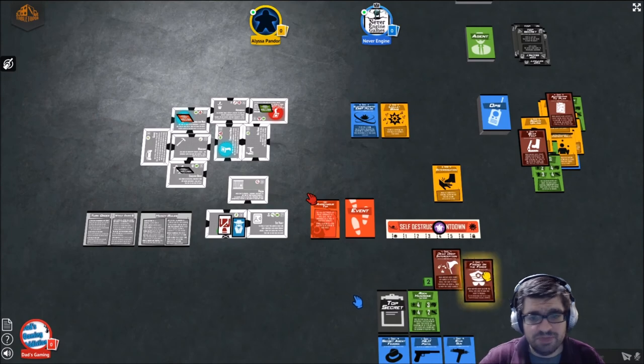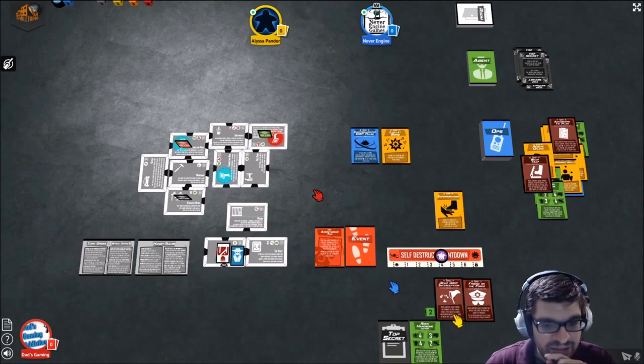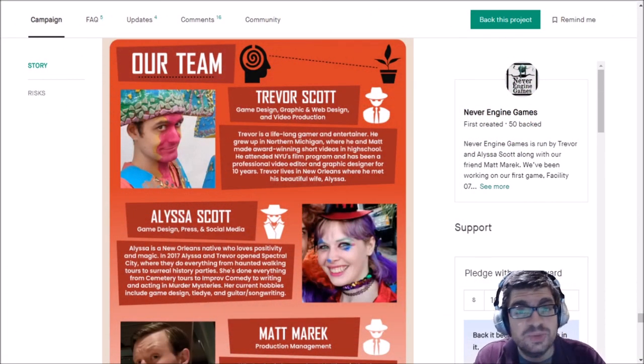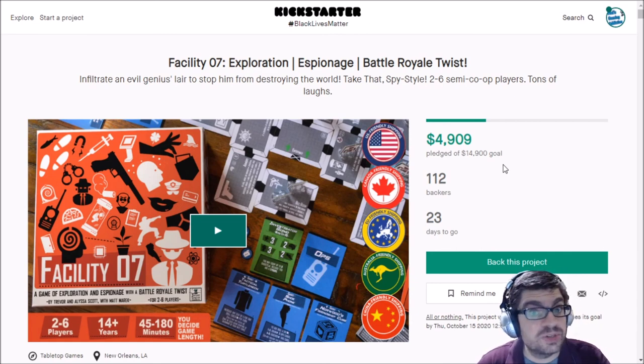Well, I appreciate you taking the time to explain all this. I hope the campaign succeeds for you. Special thanks to Trevor and Alyssa for their very informative overview. The game is currently on Kickstarter with about 23 days to go as of this recording, and it needs about $10,000 more to reach its goal. If you find this interesting, I'll put a link in the description below. This is Vince — thanks for watching, and I'll catch you guys next time. Take care.